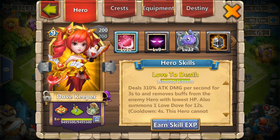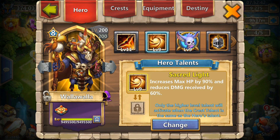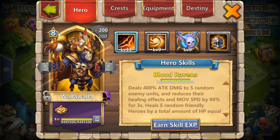Then I have my Walla Walla, Breakthrough to level 8 — also Dovekeeper is Breakthrough to level 9 — Walla Walla is 11 of 11, Sacred Light as a main talent which is his best talent in my opinion, Survival 5 which I got from the Boogeyman Hero Collector back in November 2018, and 4 out of 5 Holy Conviction which is his best Enchantment.